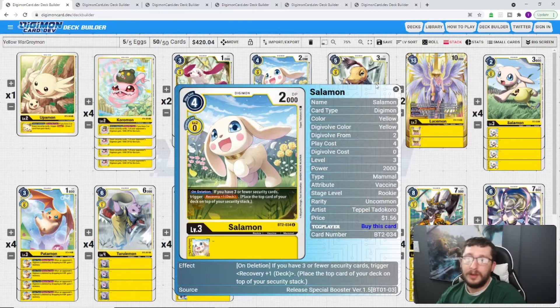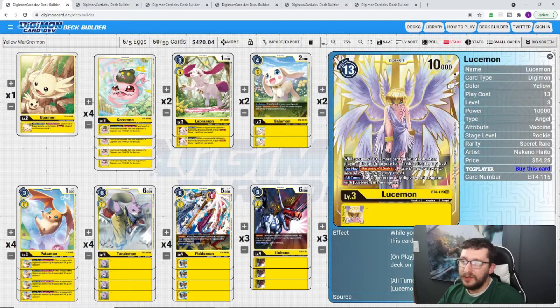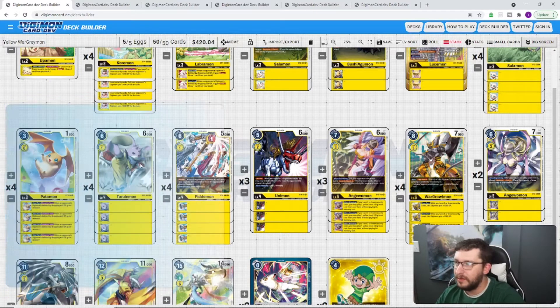For Level 3s, we've got Labramon — when an opponent's Digimon is deleted by dropping to zero DP (again, DP deletion is a big thing in Yellow), trigger draw one. Salomon: if you have three or fewer security cards, recover one. These two are the big ones from BT4. Bushy Agamon just has Rush, meaning you can drop him out of nowhere and immediately attack. And then Lusmon — a big 10,000 DP Level 3 — if you have 10 or more cards in your trash, you can reduce his cost by 8, making him a 5-cost to play. When you do, you get a recovery one.